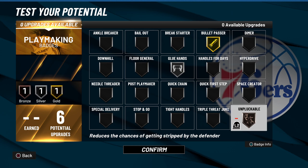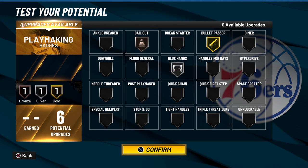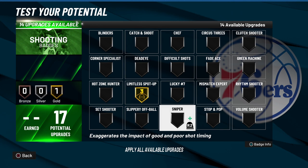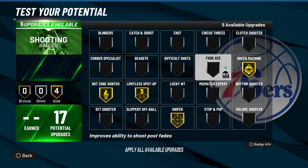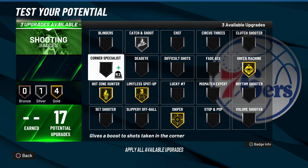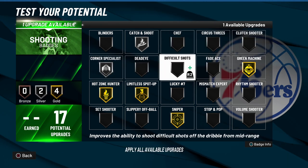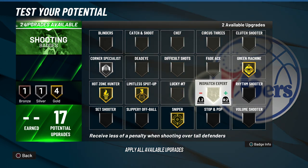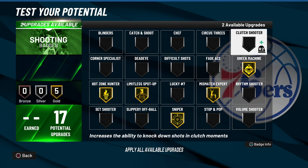For playmaking badges, Bullet Passer on hall of fame and Glued Hands on silver — you could put Unpluckable on, or put Glued Hands on gold, or put it on silver and run Bail Out on bronze. Since both builds have similar shooting badge counts, we're going to go Limitless Spot Up, the Sniper badge, Hot Zone Hunter, Green Machine, and then you can throw in Corner Specialist and Catch and Shoot if you really want. You'll be left with one badge for Clutch Shooter. If you don't want Corner Specialist, you could put Catch and Shoot on silver, or Slashing Expert in case a center jumps out at you in the corner.